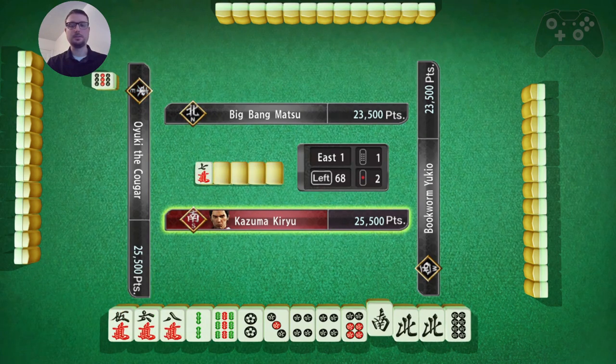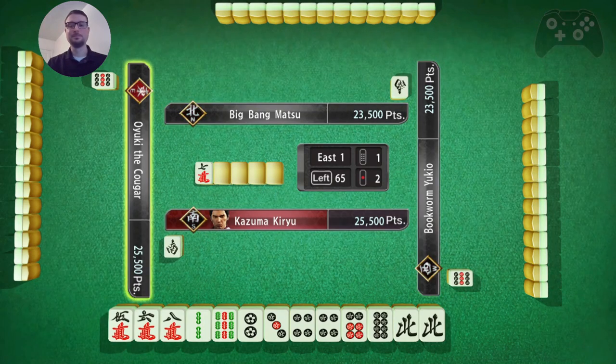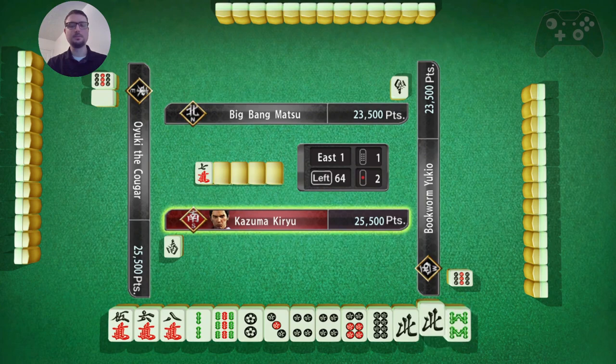Alright. South - I am south, so it is Yaku, but I think I'll go ahead and toss it. 8, 9 - so I don't lose access on 7, just the 9 character. But 8 is Dora though. So I'm going to toss this 2 bamboo.